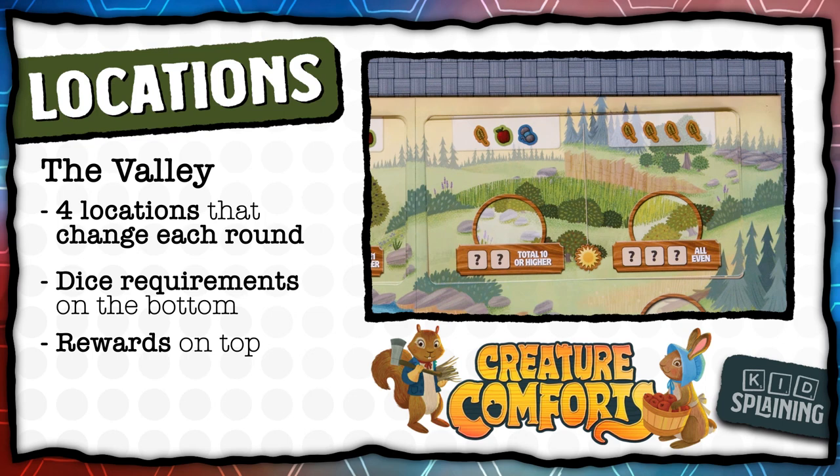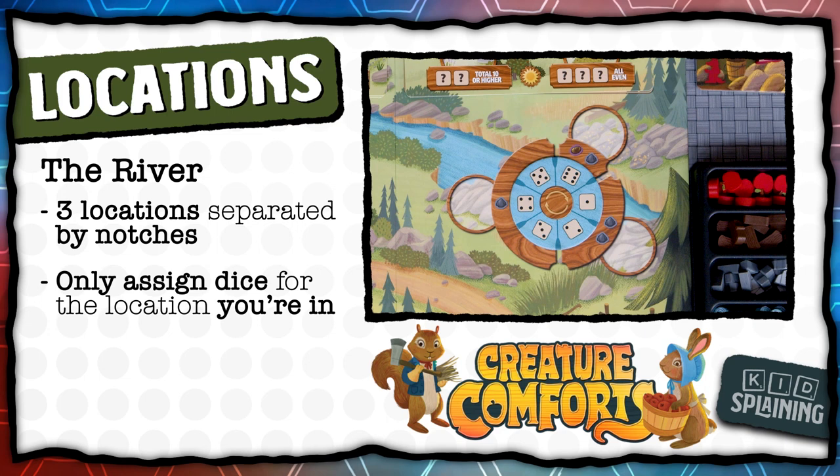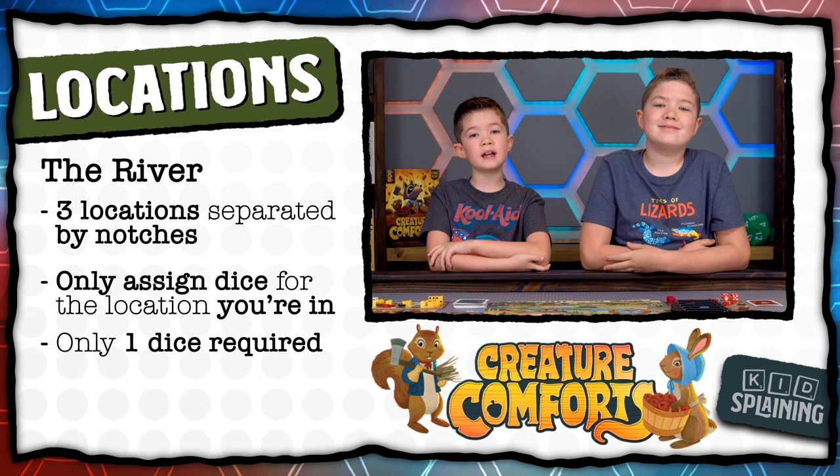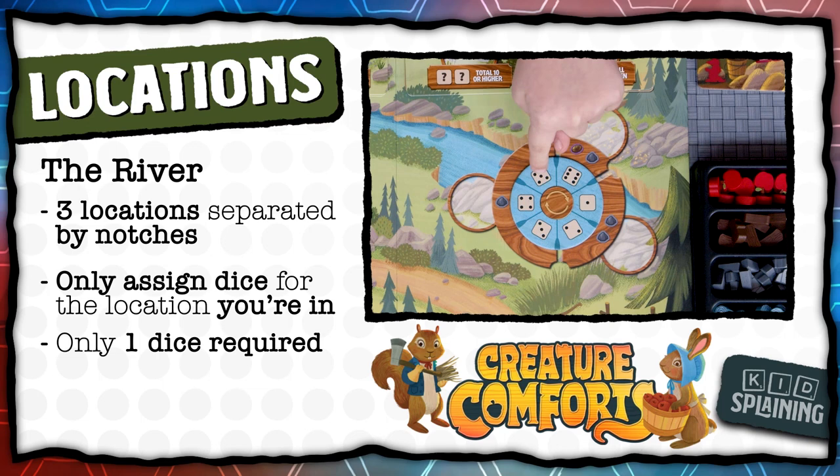The back of the rulebook shows all the requirements for the different locations. The river gives you stone and coins. There are three locations separated by notches. You only need to assign the dice for the location you're in — not all three — and you only need to assign one die. So here I would assign a six and get a stone and a coin. Here I would assign either a one or a two and get two stones. And here I would assign a five, four, or three and get one stone.